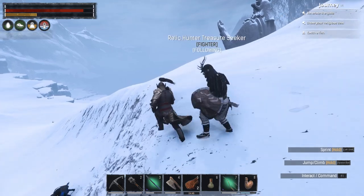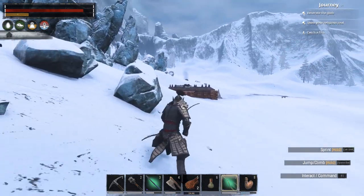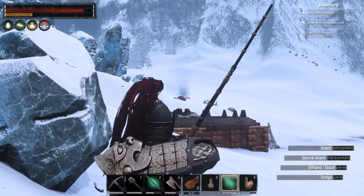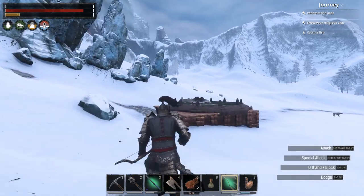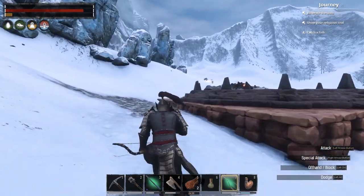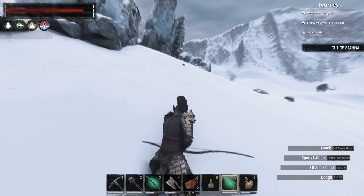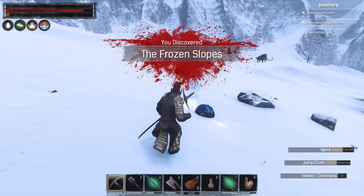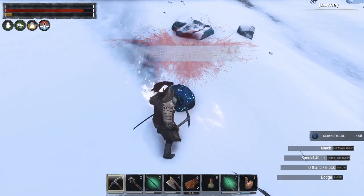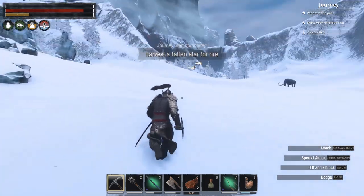There is another meteor here. I see her. All right, let's see if I can snipe this missile. It's a sniper. Fallen star for ore.